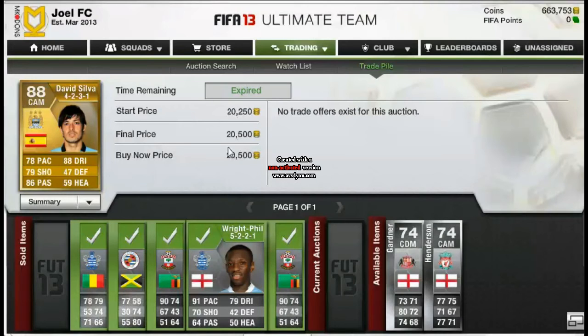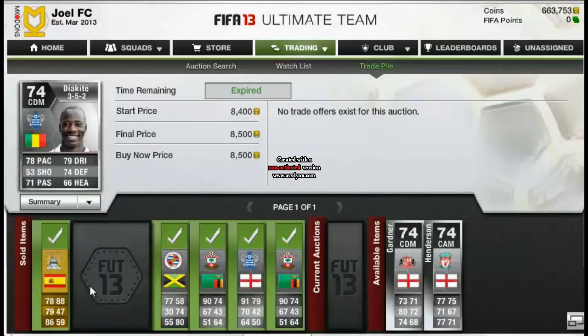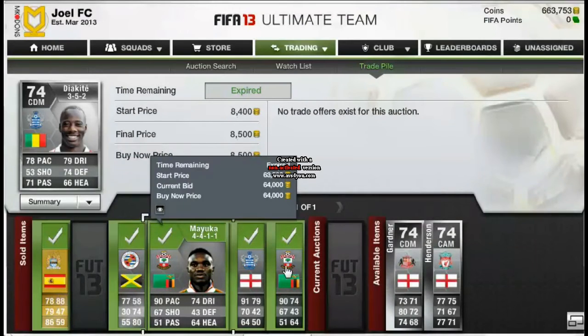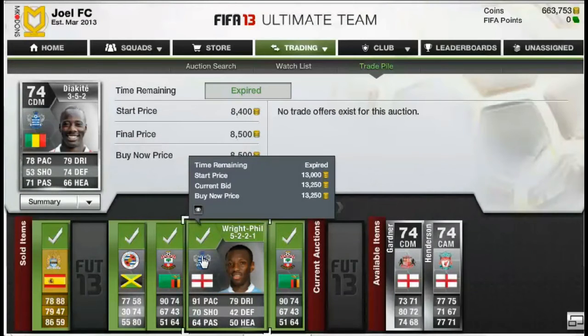I have got some players that I've already bought and sold. David Silva I bought for £19k and sold for £21,500, so a £500 coin profit there. Diakite I bought for £6,400 on a bid and sold for £8,500 — about a £1,500 profit, pretty damn good. Mariap I bought for £15,500 and sold for £17,500, just over £1k profit. And then these two Mayukas — I lost a little bit on both of them due to a few mistakes, but I managed to sell them eventually and didn't lose too much.